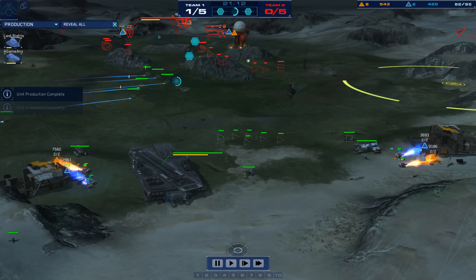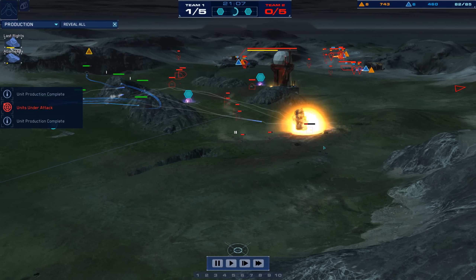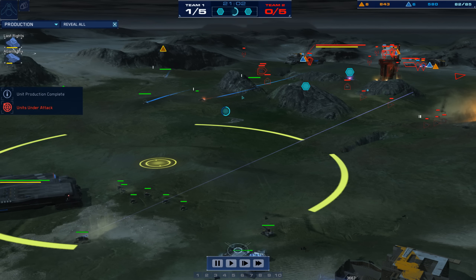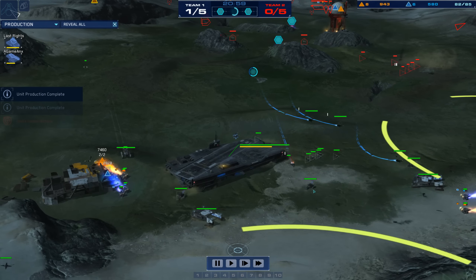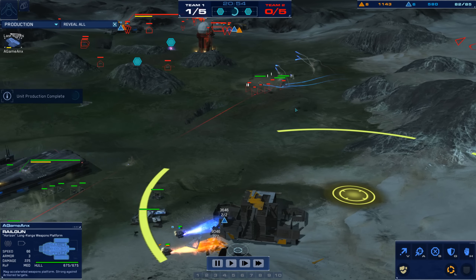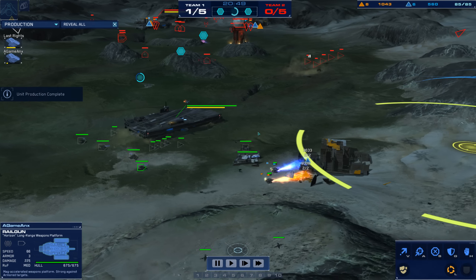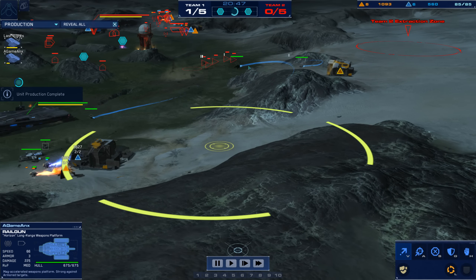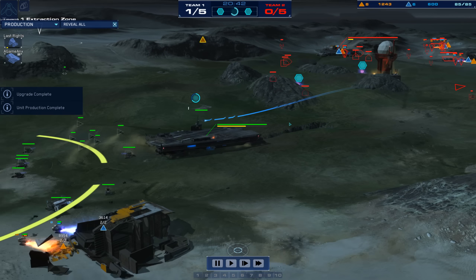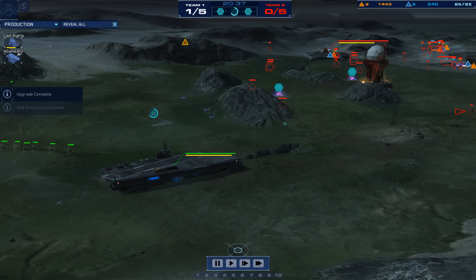The Strike Fighters aren't done — you're going to see some attempt to micro them, and they're being microed to the other flank, trying to stay away from the missile ships. First rail guns up for A-Game. Look at those Strike Fighters — relentless, going for some LAVs. Nice way to push them back and keep gaining an advantage. Look how he continues to work these flanks and has made Last Rites spend money on air tech. Last Rites still has to respect the Strike Fighters because of the way they can be microed.